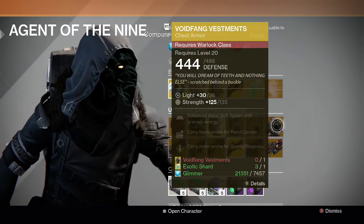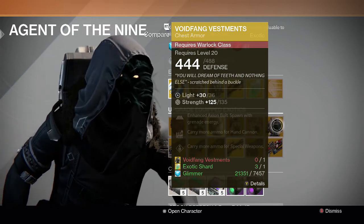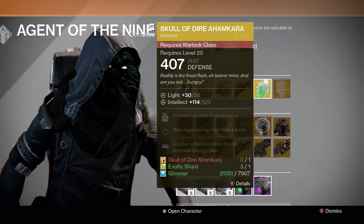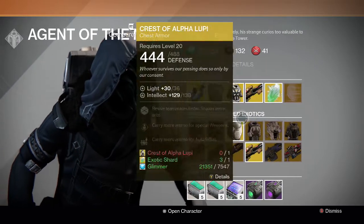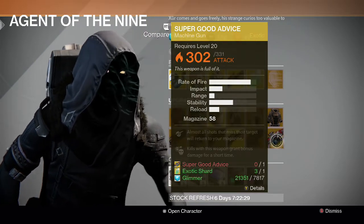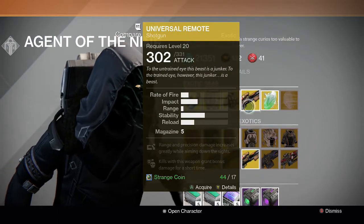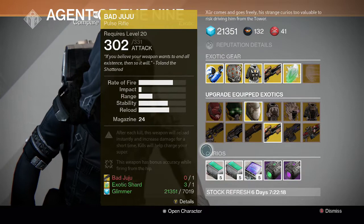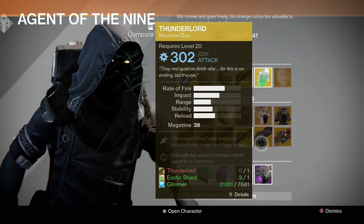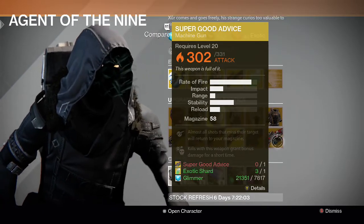For the Warlock upgrades we have Skull of Dire Ahamkara and Voidfang Vestments. I like Voidfang — it's pretty good, especially in PvP. He sold it last week so you may already have it. For the guns, we have Bad Juju, Thorn, Invective, Universal Remote, Thunderlord, and Super Good Advice. Thorn is probably the best out of these — really good in both PvP and PvE. Thunderlord is also a pretty good upgrade if you have it. Bad Juju is not bad either, and then Invective and Super Good Advice round it out.